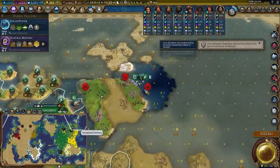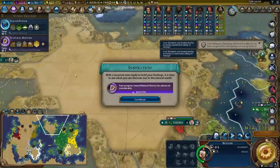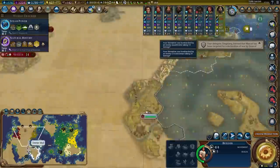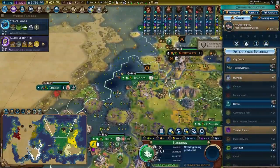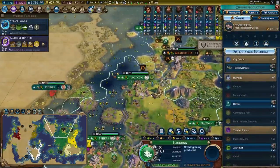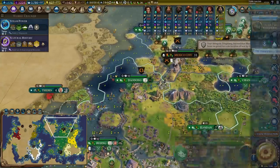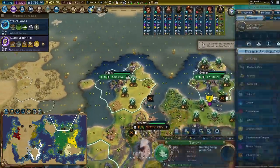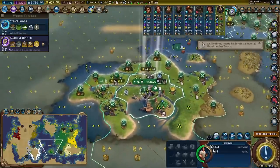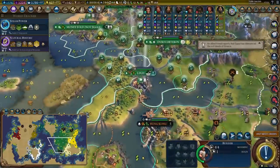I really like the way this map was laid out — three people on this one island, then one person on this island, and then four people over on this island. It feels very nice. We do have an archaeological museum and we are about to get natural history. Let's pick up that harbour, although Medieval Walls first, and then we can get an archaeologist online. This shipyard should be bought. I'm just on a walls kick because I build them in a third the time that I should because of all the bonuses I've stacked together for wall building.